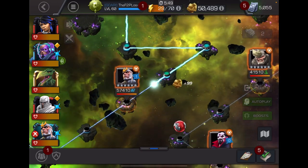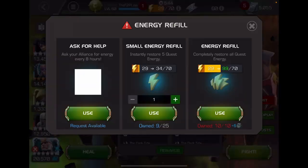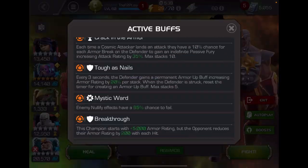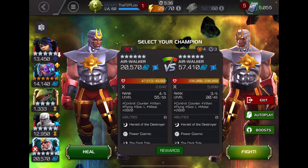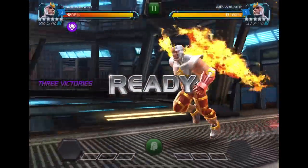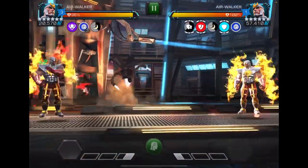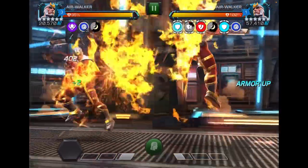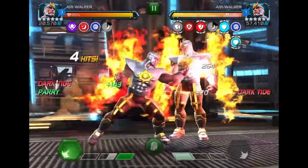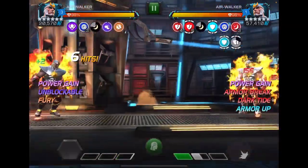Now we've got a mirror match right here. Power gain actually helps me — when talking about Airwalker on defense, if you have a dark type placed on you, you can purify it whenever you gain a bar of power. I can show that — oh, I just gained a bar of power. But if I do this... yeah, the dark type is gone.